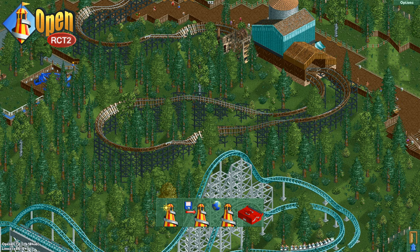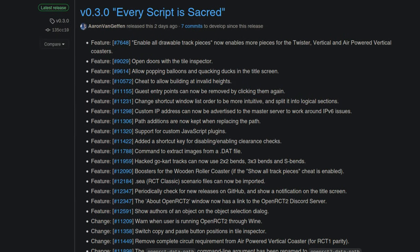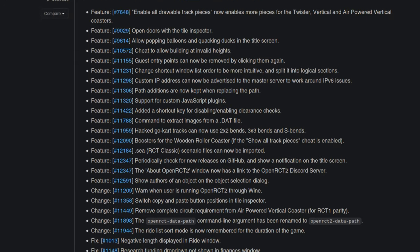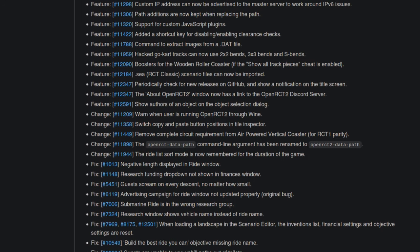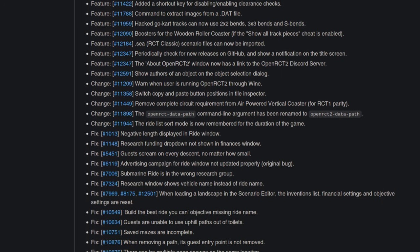OpenRCT2 is an open source re-implementation of RollerCoaster Tycoon 2, one of my all-time favourite games, and recently they released a new build that introduces scripting support. So naturally, I decided to make a plugin that would allow me to kill as many guests as possible, as efficiently as possible.